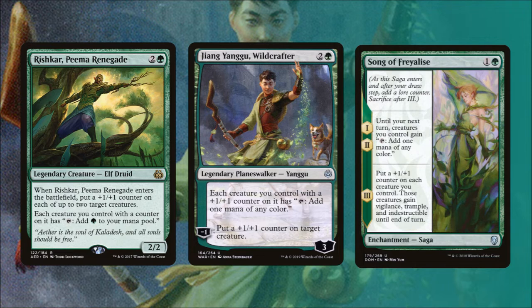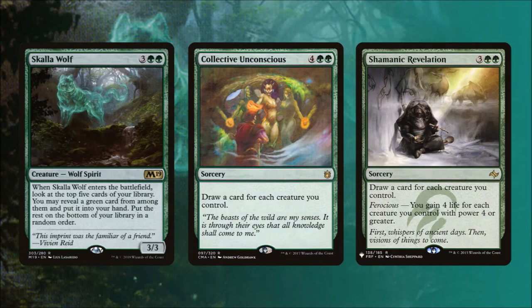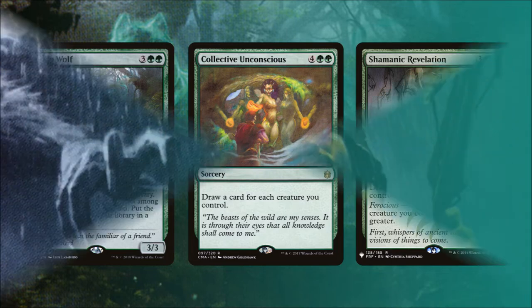Now you might be thinking we want those cards out of our deck — how are we going to get them? Well, we're going to fetch for them. Skarrgan Wolf costs 3 and 2 green. When it enters the battlefield we look at the top 5 cards of our library and can reveal a green card from among them to put into our hand, then put the rest on the bottom in a random order. Collective Unconscious lets us draw a card for each creature we control. And Shamanic Revelation does the same, but if we control creatures with power 4 or greater we'll get to gain 4 life for each such creature. We can assume our opponents are going to play some hard-to-deal-with permanents, so let's look at how we deal with that.